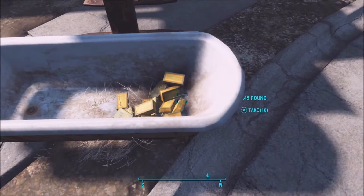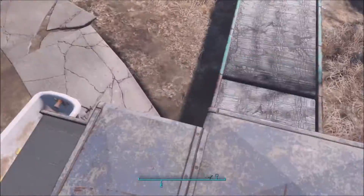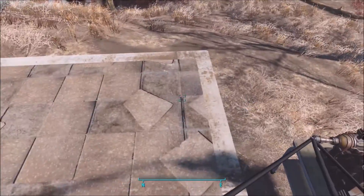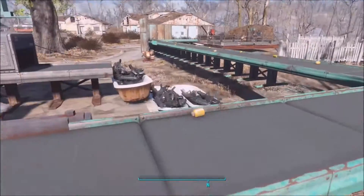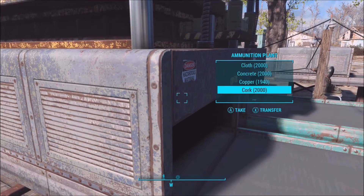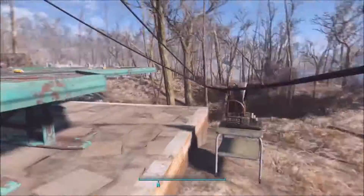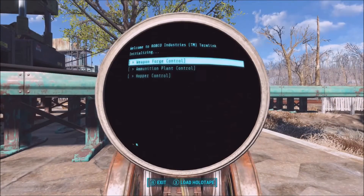You also need the factory of your choice — whatever factory you want. In this case, I use the weapon forge and the ammunition plant because they're just two things I thought would be cool, and they are. As you can see in the gameplay in the background, I actually have bathtubs at the end of my conveyor belts. You don't need bathtubs — you can just connect storage devices to them and the items will be stored there for you to collect later on.